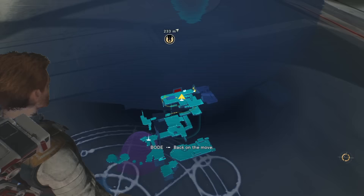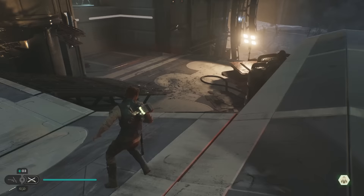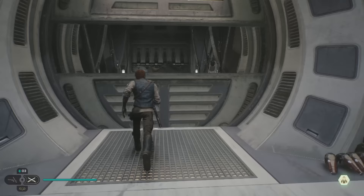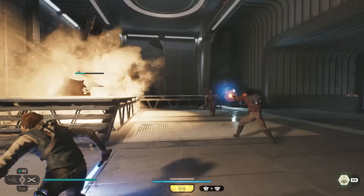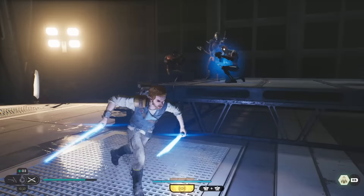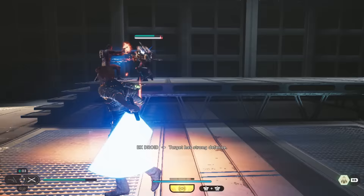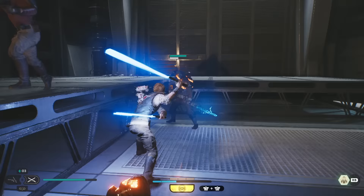Let's take a look at the map. We can go down — there's a lot down there — or go not down. I'm assuming there's some lore or something down there. There's a workbench there if you want to use it for some reason. This is one of the super tough guys.